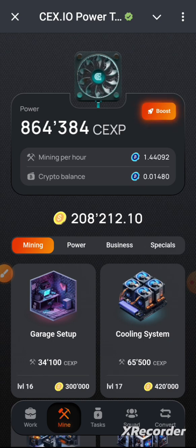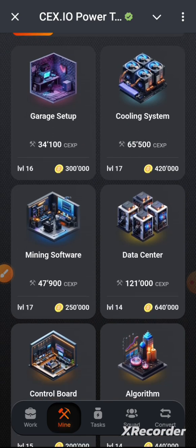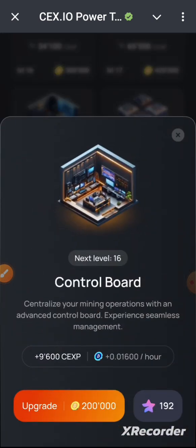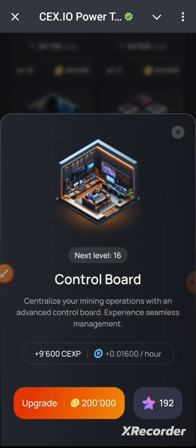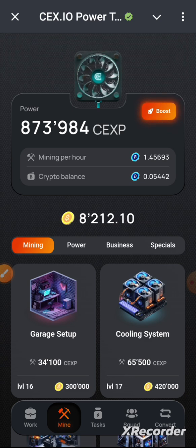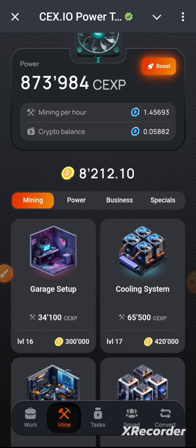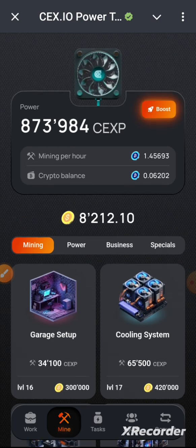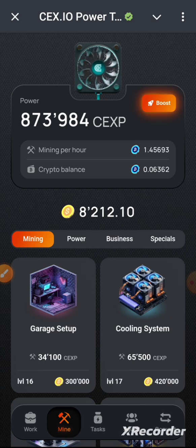I go to Mine and I have 208,000 orange coins to spend. I find a card — the Control Board — that costs 200,000. I click on it: the CEXP is 9,600 and the mining power is 0.01600. Once I do this, the mining power adds to what I had before, bringing my total to 1.45693.